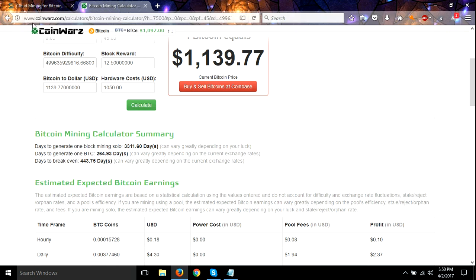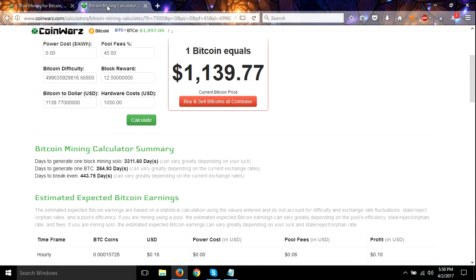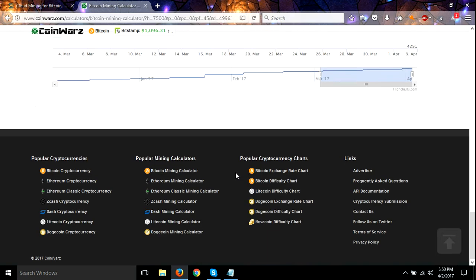That's very powerful — this contract could literally end up lasting ten years. So the next one we're going to look at is Litecoin mining. You can do this yourself — just go to Coin Wars and figure it out.